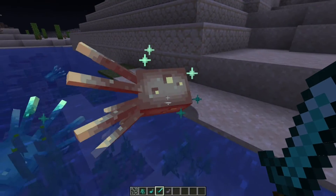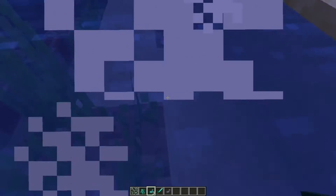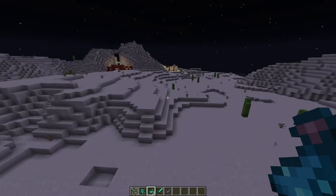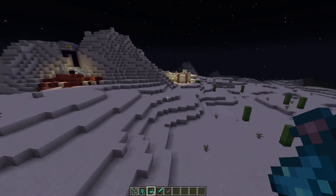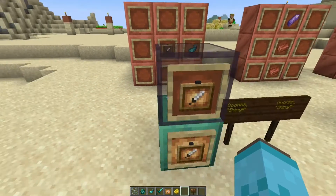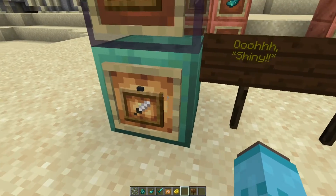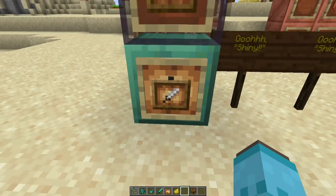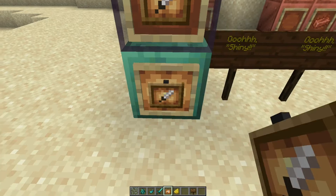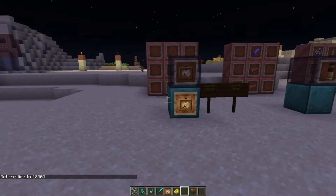If you kill one of these — actually this guy is just drowning so I'm just going to wait — you'll see that they drop something called a glow ink sack, which is actually pretty cool. At first glance they basically just look like another ink sack, but they can be used for so much more. First off, if you combine a glow ink sack with an item frame, you get what's called a glow item frame. It's got this little glowing thing in the center, and the real use is it'll actually make items glow at nighttime.